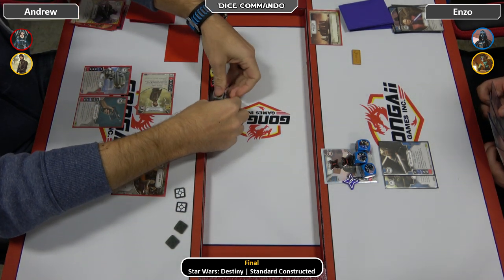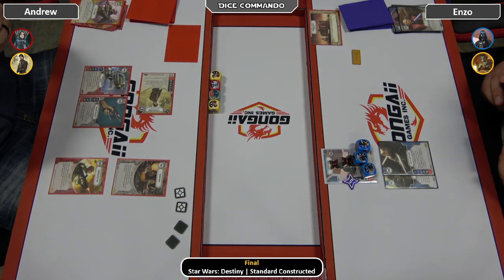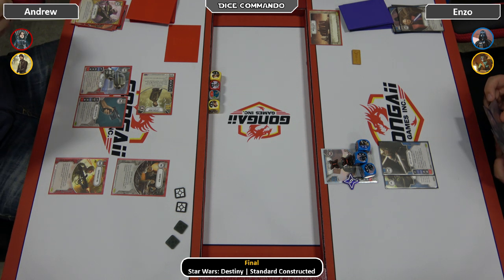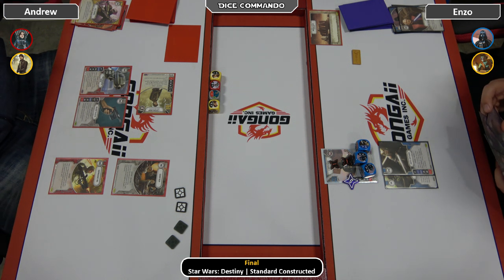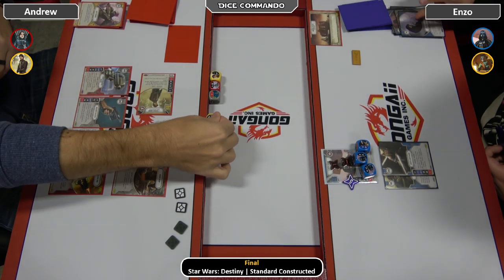There's a two indirect, a one gun on Cassian, a two gun on Cassian, and a blank on the holdout. Enzo's shuffling like he's got control — here it comes. There's a Feel Your Anger, so he'll get rid of the two Cassian die — saved himself three damage.